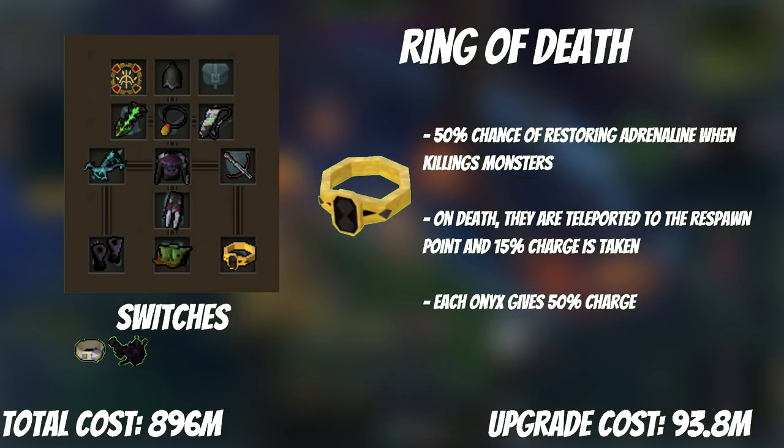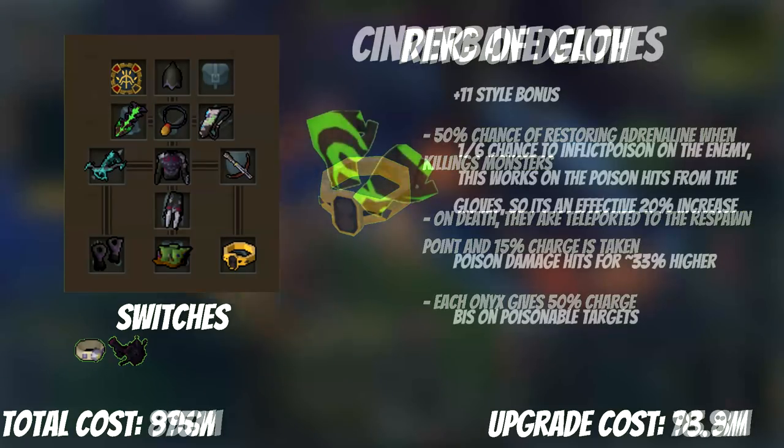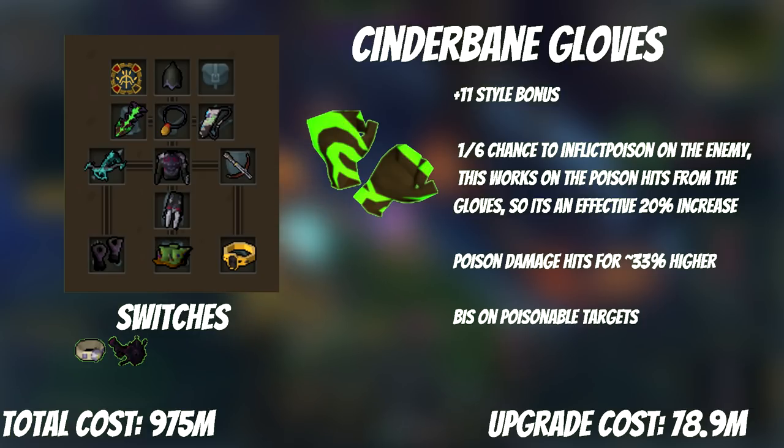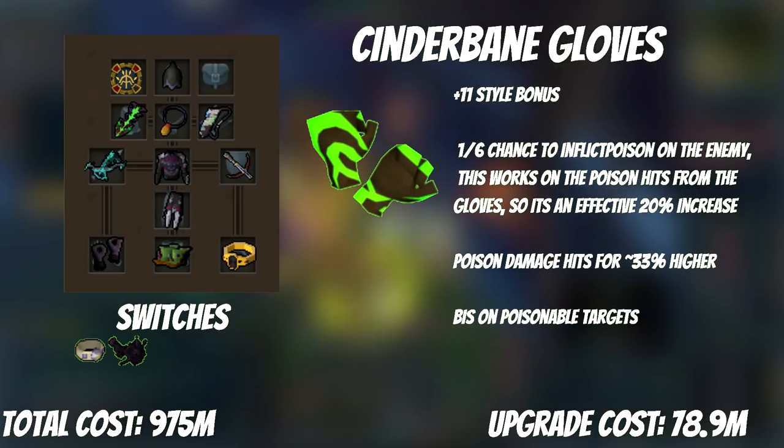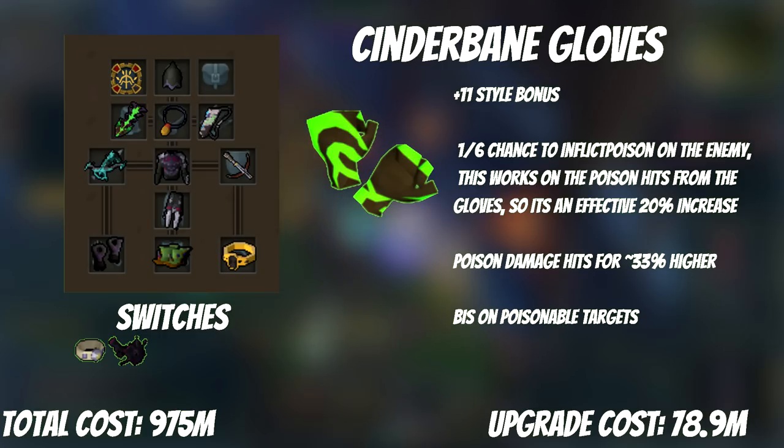To continue the theme of auxiliary armor, we have Cinderbane Gloves. These are the other half of best-in-slot gloves for range damage, best in slot at any place where the monster takes poison damage and you have high accuracy. The special effect is that poison deals 33% more damage, and when you deal a poison hit there is a 1 in 6 chance you deal a second poison. This stacks, converging to about a 20% increase in total poison hits. For range specifically this is lower than other styles since Nightmare Gauntlets exist, but there are still a lot of monsters where Cinderbanes are best-in-slot.